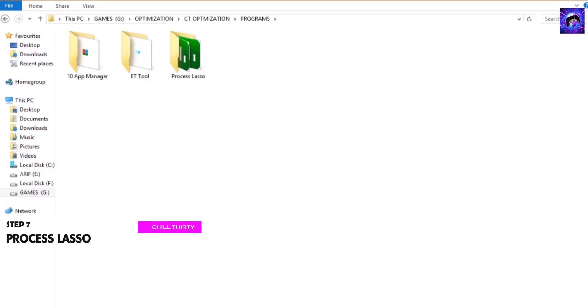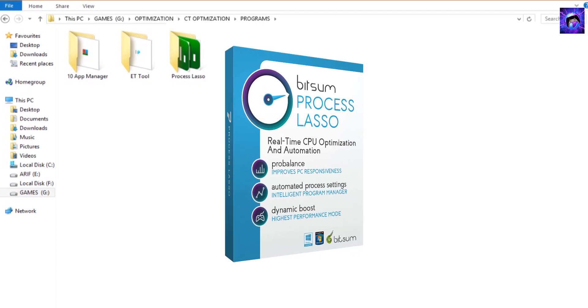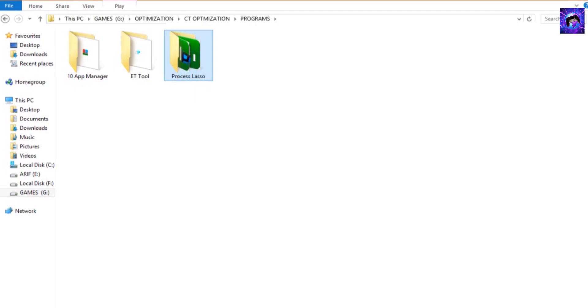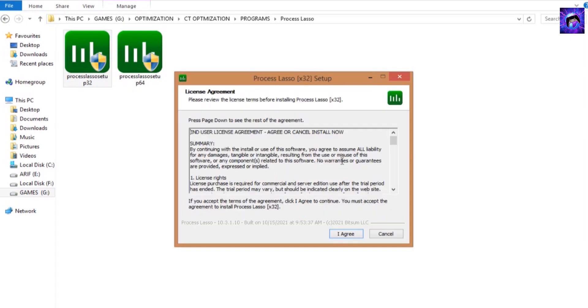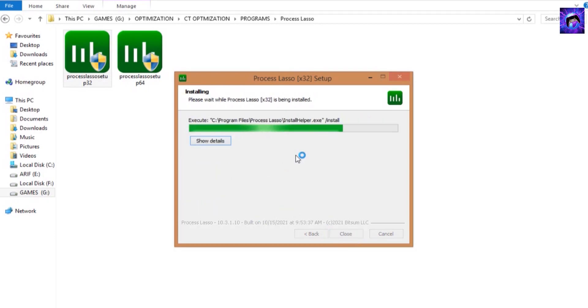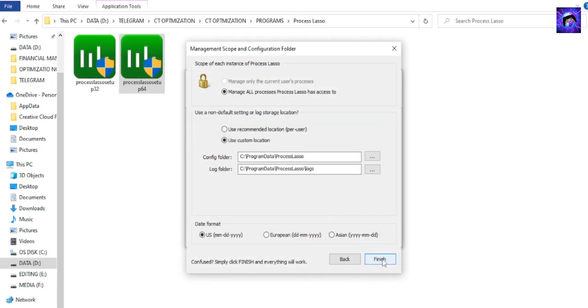Step 7: we are going to use the Process Lasso software. This is a very powerful tool recommended by many YouTubers and geeks, which is very helpful to increase performance. Go inside the Process Lasso folder — select according to your PC: if your PC is 64-bit, select Process Lasso 64; if 32-bit, select Process Lasso 32. Select English and click OK, click I Agree, click Next, select the location where you want to save, click Install. After installing, select Next and select Finish.